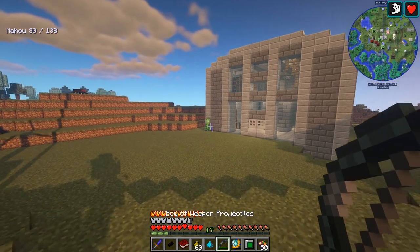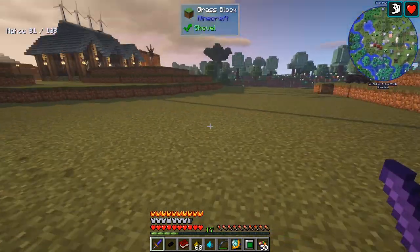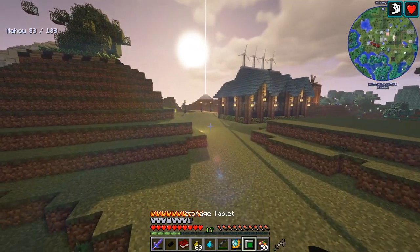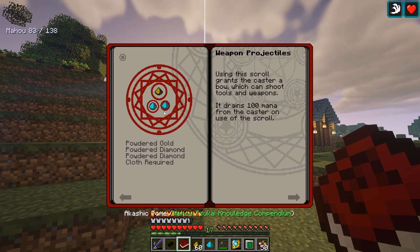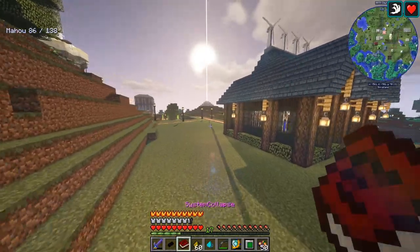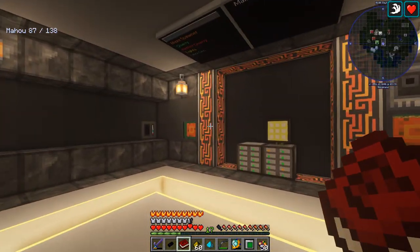It did 16 damage — that's bad. I don't have any other weapons on me; I thought it might use my atomic. This thing actually does seven damage so it isn't horrible — a cool little weapon. There's also a note that you can put weapons in an ender chest and shoot those as projectiles, but that must be a different spell. This one shoots tools and weapons in your inventory as projectiles and does not drain mana beyond what the scroll itself gave. Let's move on to a second spell.